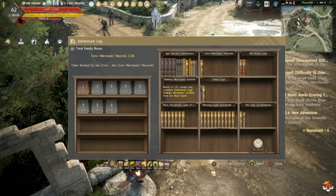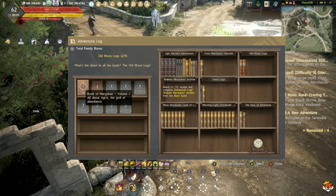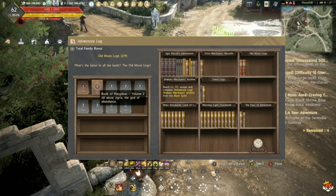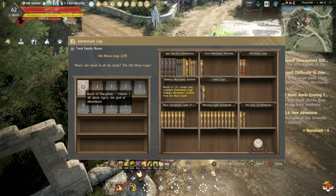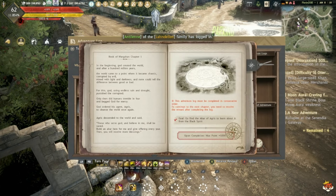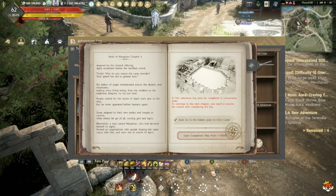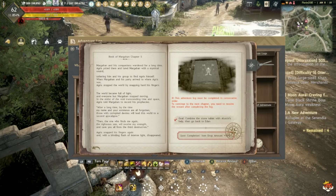One of the things you want to do is complete Old Moon Logs — Book of Margoria 1 and Book of Margoria 2. These give you Agris Points: 5K more, then another 5K, up to 10K, plus item drop rate +50.